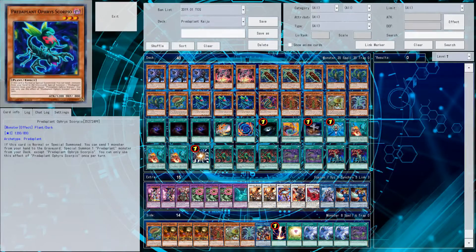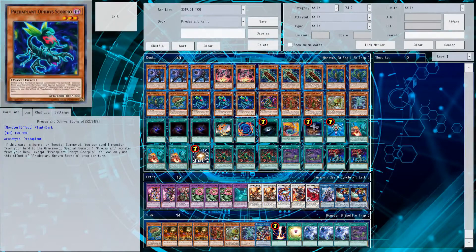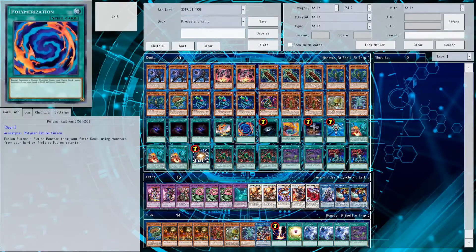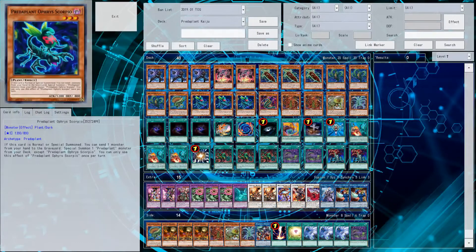Orphiscopio is basically your biggest engine. In this deck it gives you options to go into any other kind of play because you can even special summon Banksy Ogre with it since it's not level restricted. You could run a Lonefire engine but I decided not to because the deck is already too clogged up and I wanted to stick to the dark theme. With Dying Tonya Cobra you can search cards like Super Poly or Normal Poly. I run one Fusion Substitute as well for the draws, and getting cards back to your extra deck is quite nice since you'll already have a lot of monsters on your field with Orphiscopio.